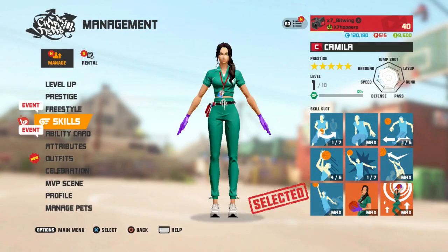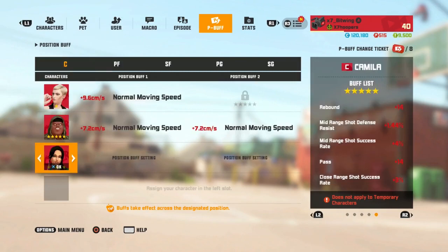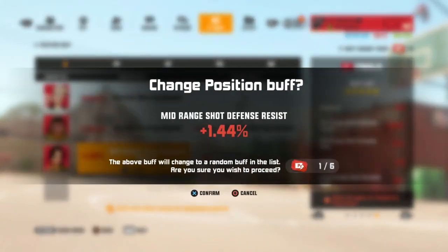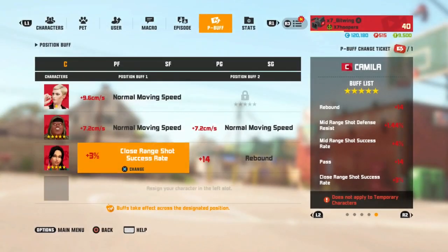Let's get into the P buffs and then we'll get into the cards. Make sure y'all are subscribed so you don't miss any videos — we're definitely doing all the other centers. We need rebound, mid-range shot, defense resist — that's not what I'm looking for. Come on, rebound — there we go, one rebound. I didn't think we were gonna get another rebound center P buff, but that's what we got. Hopefully I don't gotta buy more P buff tickets. Last ticket — come on, rebound. I guess we'll mess with that some other time because I ain't gonna waste my money on tickets right now.